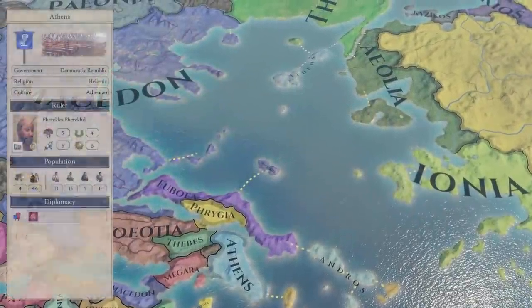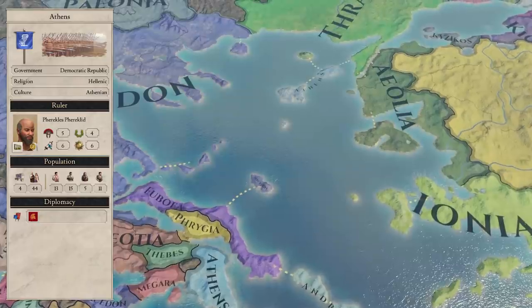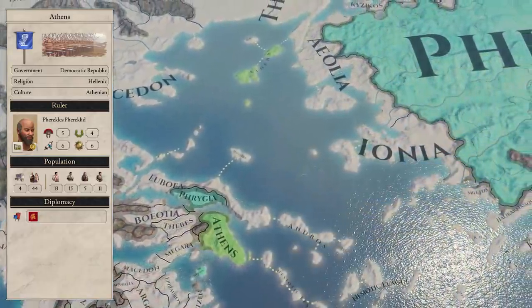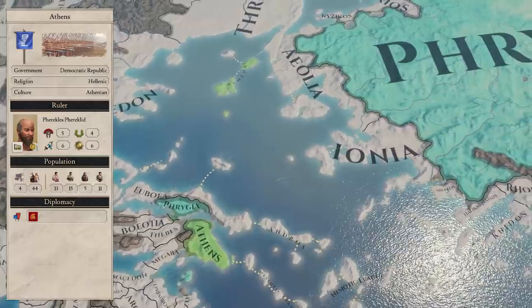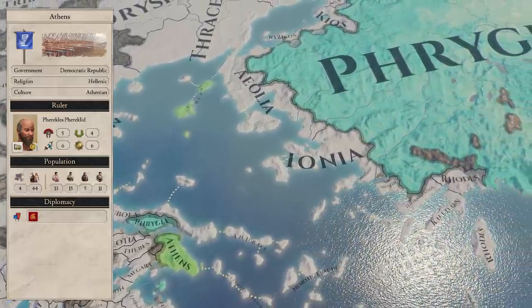Next up, we have Athens. Athens start with just 4 cities and a pretty low population. They're a fedatory to Phrygia, which means they have limited diplomacy options and will be forced into Phrygia's wars. So before we go any further, we're going to need to discuss our options — the big priority is avoiding integration.